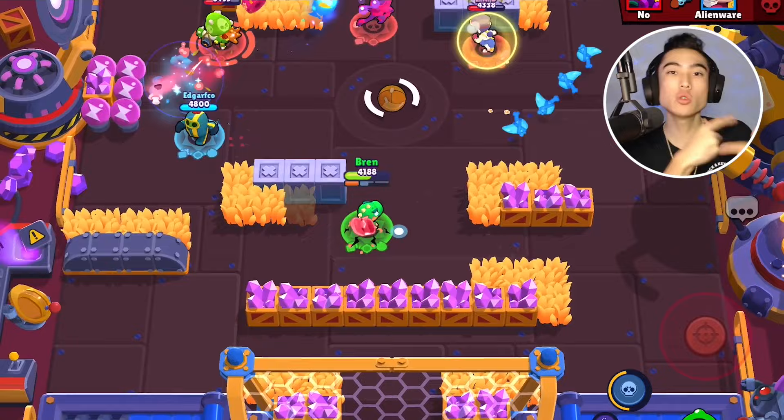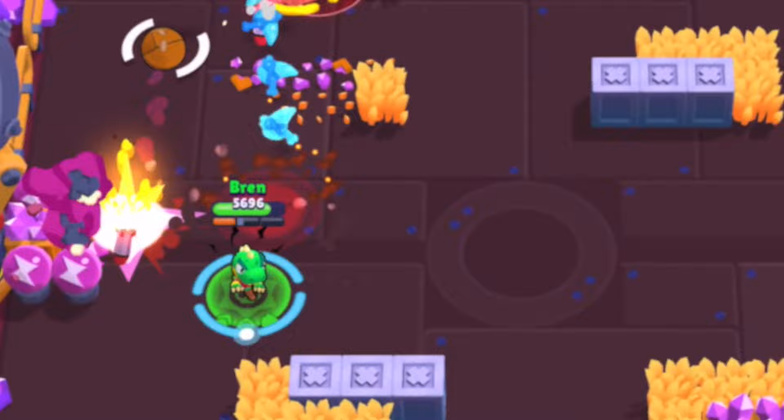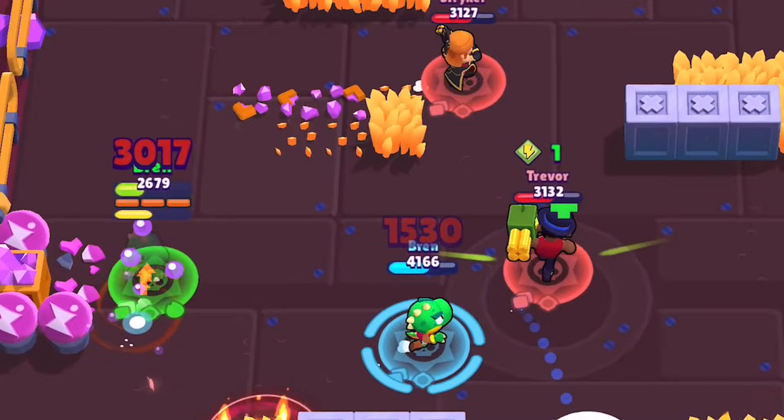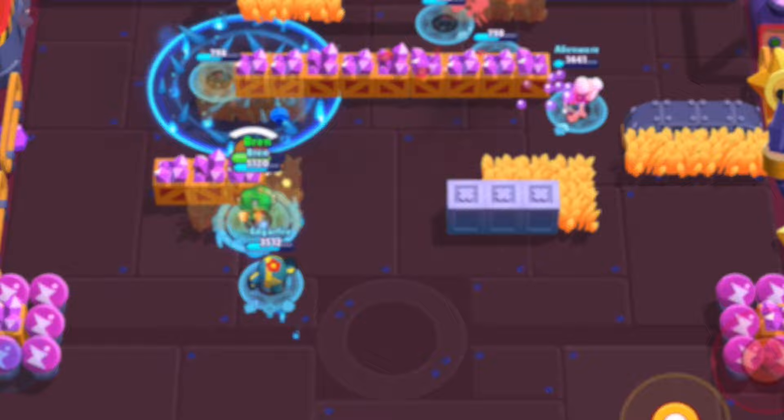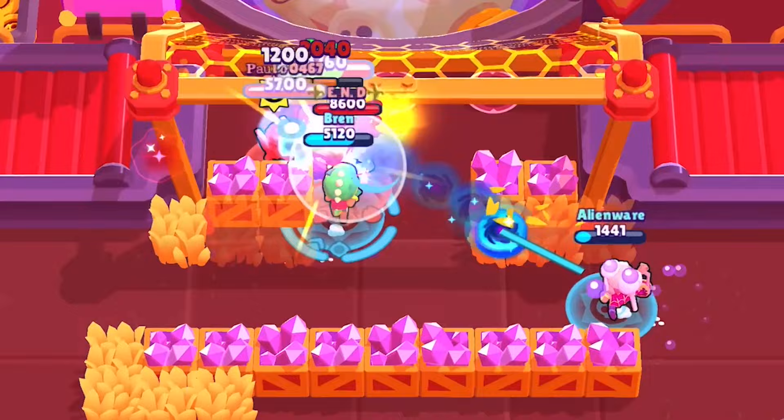Clone Projector is underrated because you can use it to waste enemies' main attacks or better yet their supers. At higher levels, opponents will recognize it's a clone because it takes double damage, but the best way to use it is to go into a bush first, then activate it so it looks like it's you running out. Even better, have the clone run out while you use your super and go invisible to sneak up on the enemy.